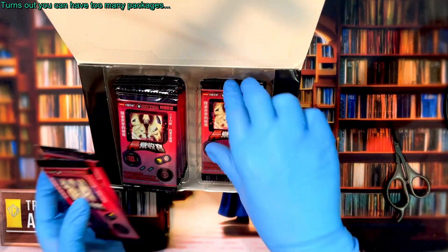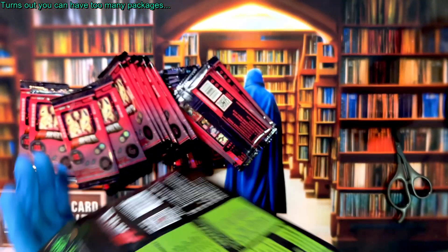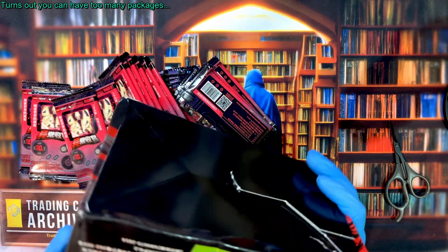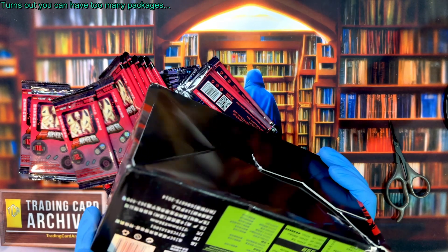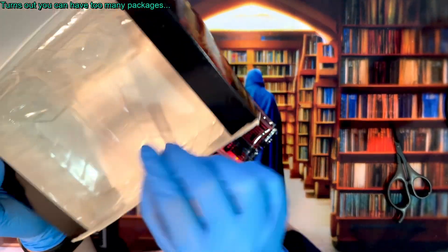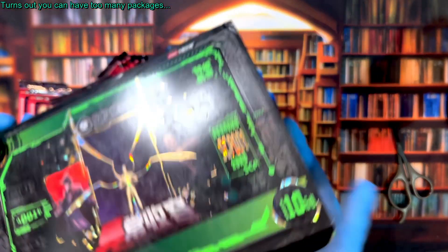We're going to rip this whole box — it should be 20 packs. Let's count them: five, five, five, five, five — yes, 20 packs, eight cards per pack. I almost always pull this out to check beneath, but fortunately this one is clear, so there's nothing underneath. I don't need to pull it up.